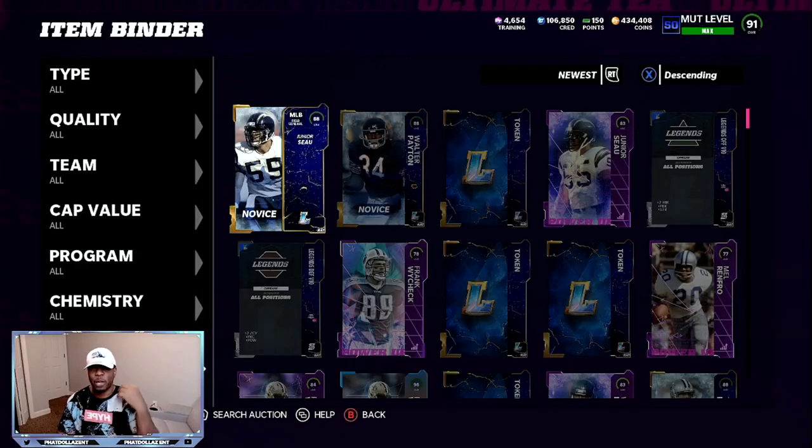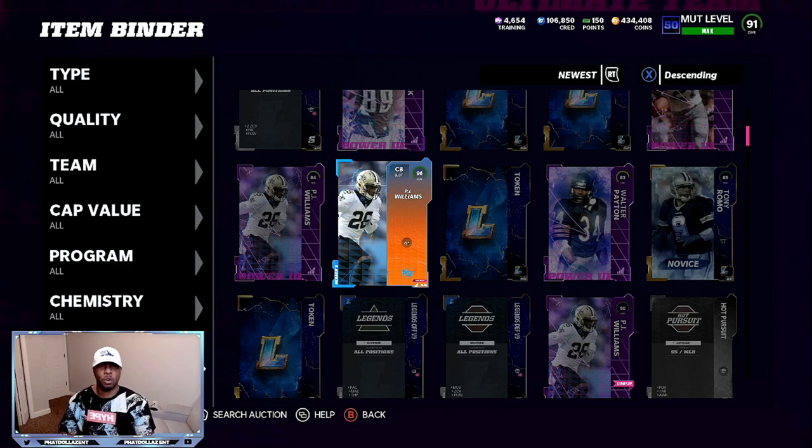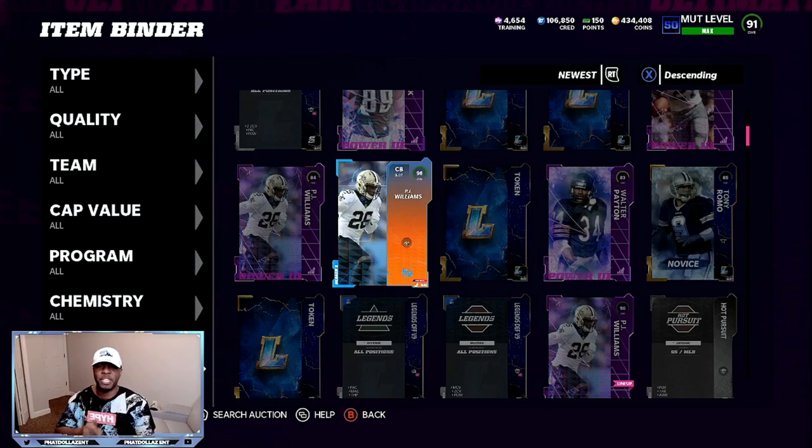You can use them for re-rolls that will be coming into the game. I got this free 96 PJ Williams for maxing out the level. I was on level 46 last night. I played a couple legend solos for this video, and in some kind of way I went up four levels instead of two. So we got the 88 roll mode that we can quick sell.